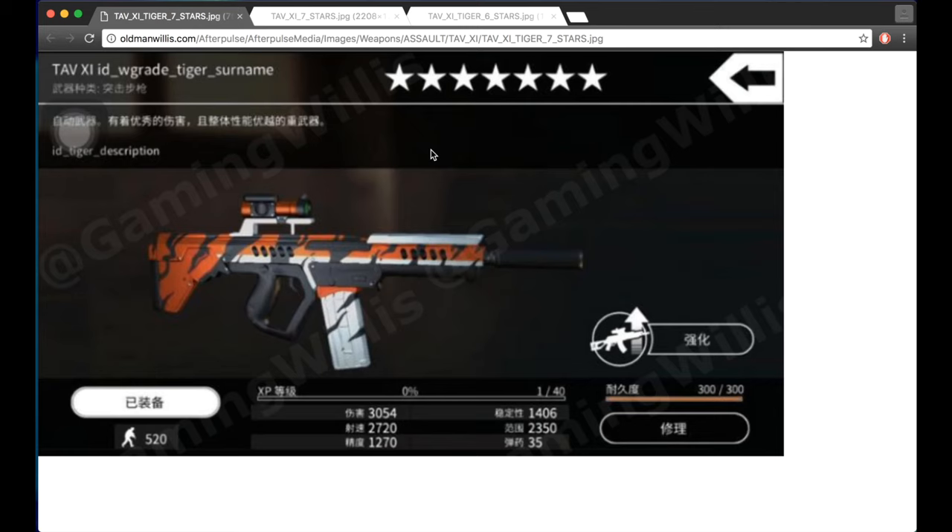I wouldn't be surprised if there were more skinned TAB XIs coming in the future — I wouldn't be surprised to see a veteran version down the line. They just threw the AGK 37 Veteran and the LSM 7 Veteran on us kind of randomly, even after Gameville said they probably wouldn't introduce more veteran weapons on one of their Twitch streams a while back — and then they went ahead and did it. So I wouldn't be surprised if this is one of the future veteran weapons. But for right now, the Tiger edition TAB XI will be your best TAB XI in the game.